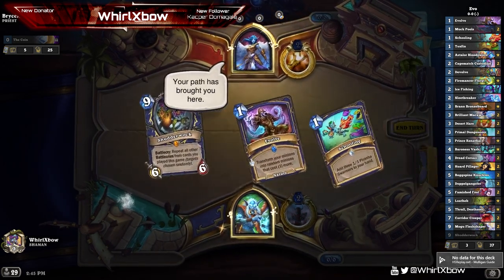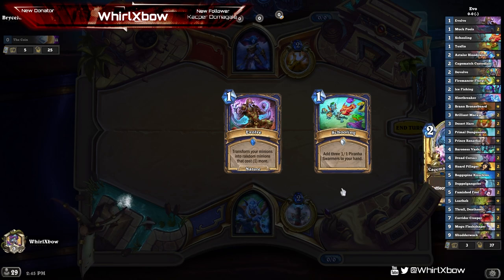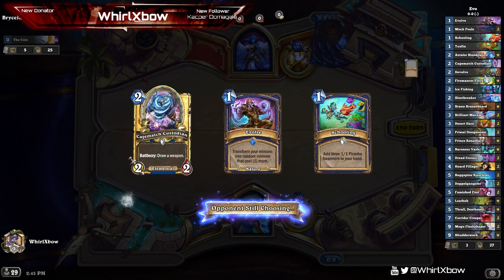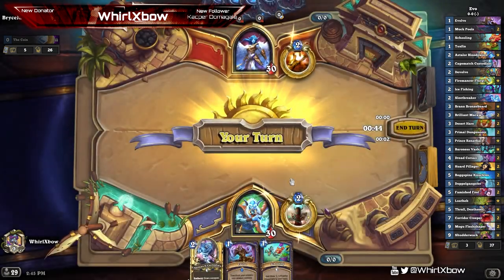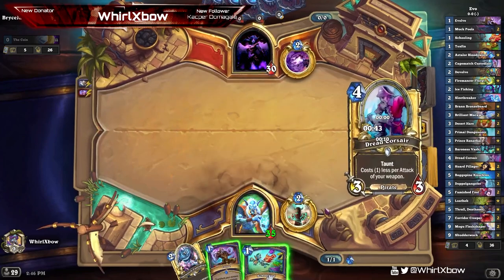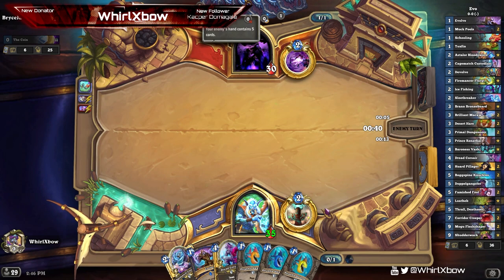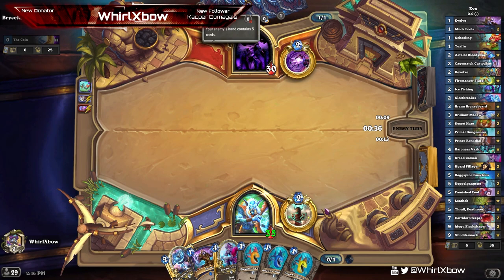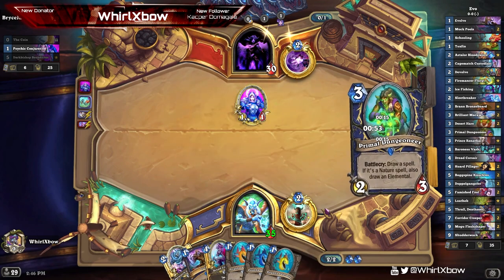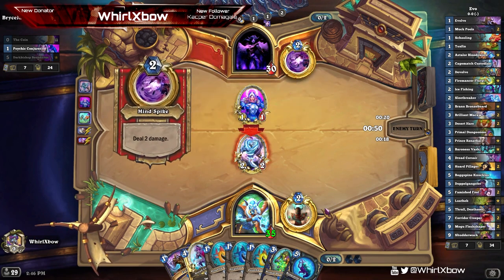First matchup is a priest. We don't want Shudderwalk in our opener. I'm gonna keep the Evolve because we are playing Arena Thaless - there are very few evolve cards in the deck since there's only so many you can play. There's Evolve, Muck Pool, Thrall, and the weapon. Keeping one feels like the safest bet. It could be aggro or control - both those decks currently play 30 cards and a Benedictus. Looks like it's control.